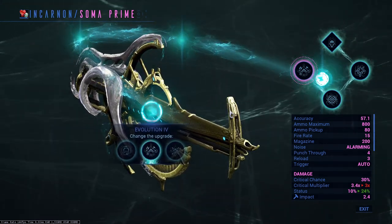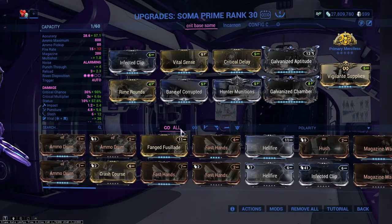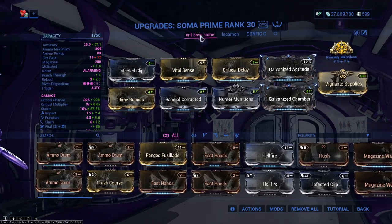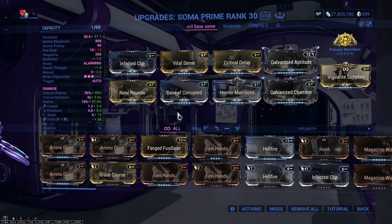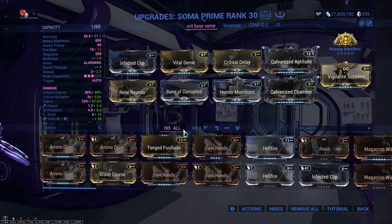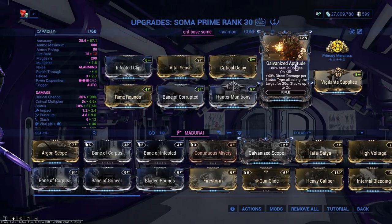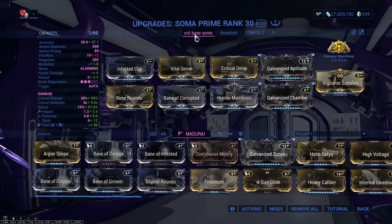That's it for the evolutions. We're moving on to the modding section. This is going to be our crit build — the one we're using with the normal Soma. If you love the Soma as is, this is basically the perfect build for you. We have viral damage because, as we all know, the Soma Prime is literally the king of Slash when it comes to primary weapons. We also have Bane of Corrupted — you always change this depending on which faction you're fighting; I usually fight high-end Corrupted. Rounding out the build: Alvita Soledon's Critical Delay, Galvanized Aptitude, Galvanized Chamber, Hunt Munitions, viral mods, Vigilante Supplies, and Primary Merciless.